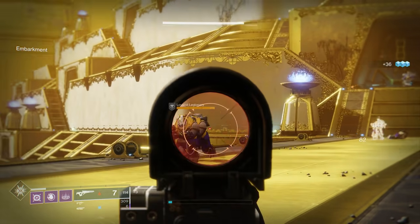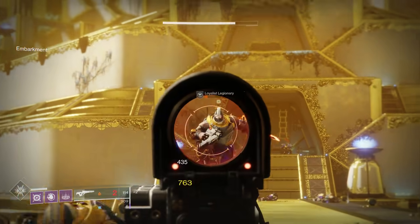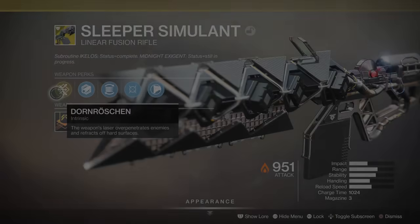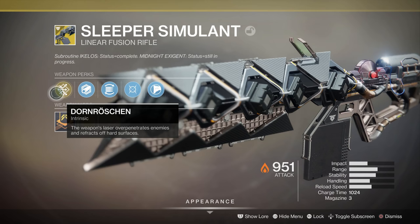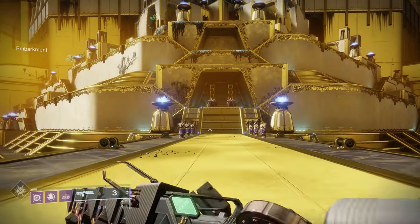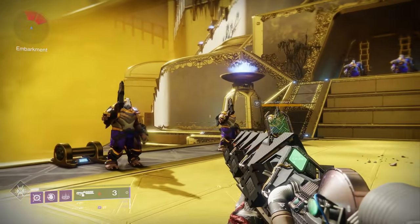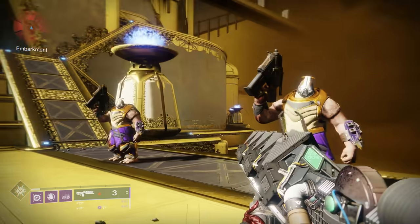This weapon can be obtained by completing a world quest on Mars and lives in the energy or second weapon slot. The next weapon can also be obtained on Mars through a world quest. That weapon is the Linear Fusion Rifle Sleeper Simulant. This quest can take a decent amount of time to unlock due to the quest step requiring you to find and unlock sleeper nodes. I have two videos on my channel that will help greatly with this, linked in the description below.